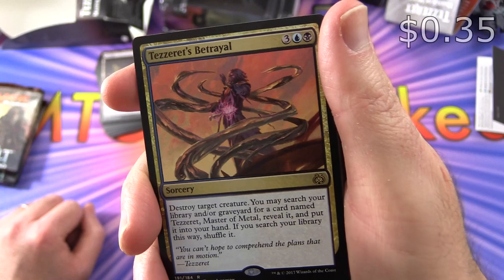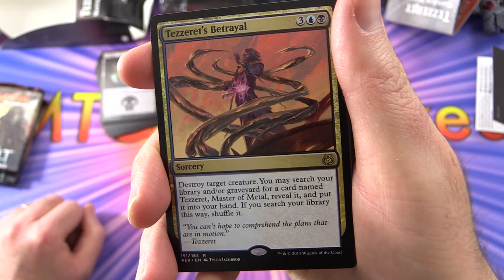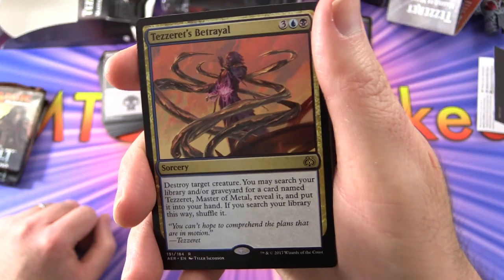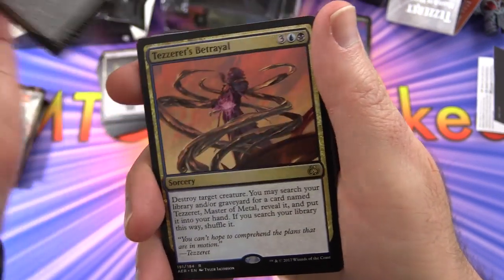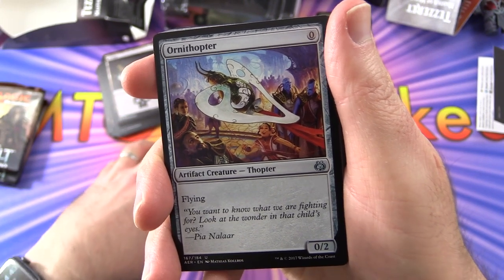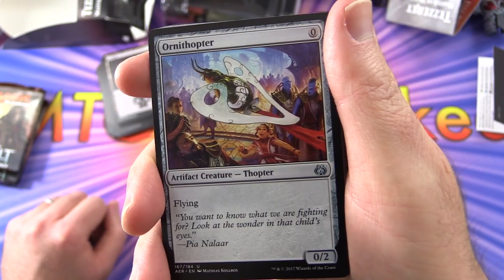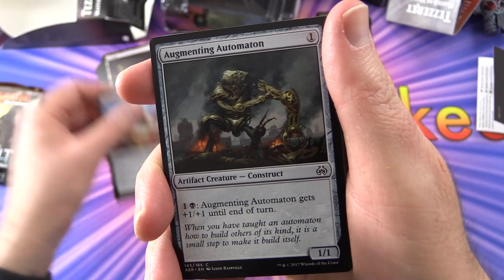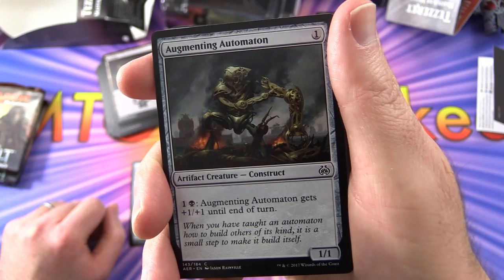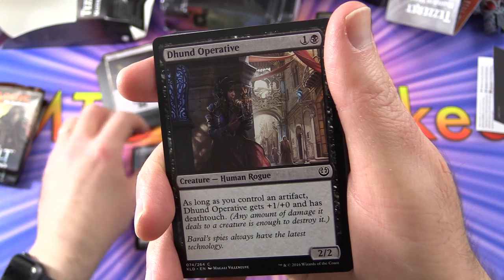Tezzeret's Betrayal — a sorcery for five. Destroy target creature. You may search your library and/or graveyard for a card named Tezzeret, Master of Metal, reveal it, put it into your hand; if you search your library this way, shuffle it. Two of those. Ornithopter — artifact creature Thopter with flying, 0/2 for zero mana — free! Augmenting Automaton — artifact creature Construct, 1/1 for one. One and a black: give it +1/+1 until end of turn. Two of those.